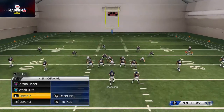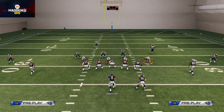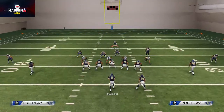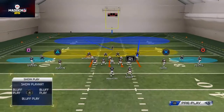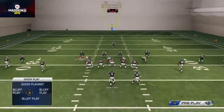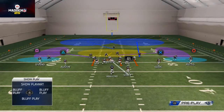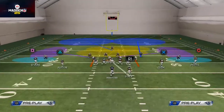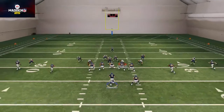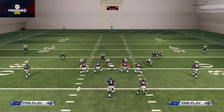From Cover 2, we base align and then press coverage so that the safeties stay down and keep the same disguise look. If you remember Cover Two Hawk from Madden 11, we're setting this up the same way. We drop both outside linebackers into curl flat zones, take Langford and man him up on the running back, drop Brockers into the hooks, and pass commit. Now we have a Cover 2 zone where the middle linebacker does a nice job playing the deep middle.